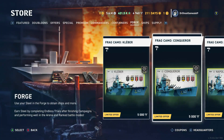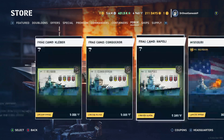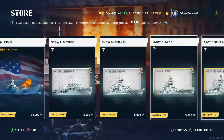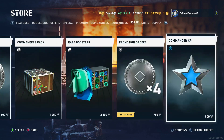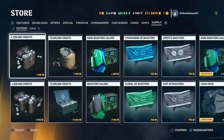In the Forge tab, they added the Kleber camo, the Conqueror camo, and the Napoli camo. Ships tab: nothing. Supply: nothing.